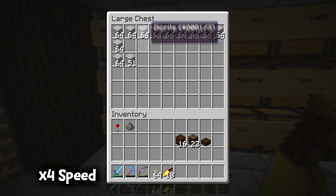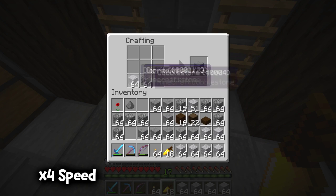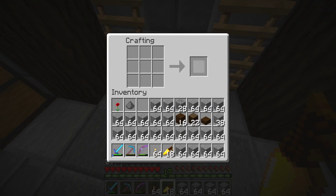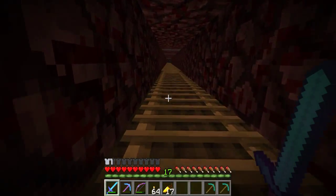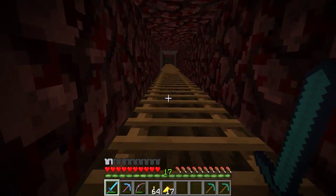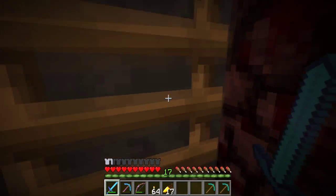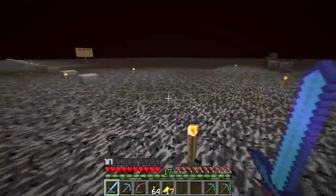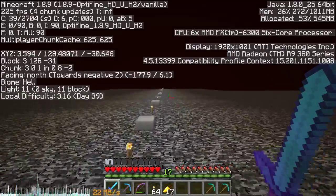So now we have a ton of andesite. Knowing me, I'm definitely gonna use this much andesite. Andesite for days! While I head over to the gold farm, I just wanted to address some stuff. 1.9 is coming out in a few days, and I wanna tell you my personal opinion about 1.9. Let's just get it straight — I love the 1.9 update. In terms of survival, it is probably the best update that's ever happened. I personally think 1.9 is gonna be one of the best updates that's ever come out.